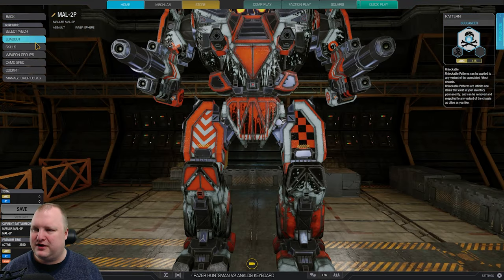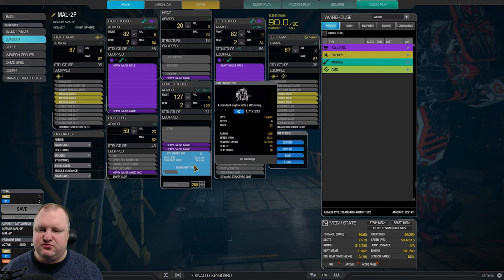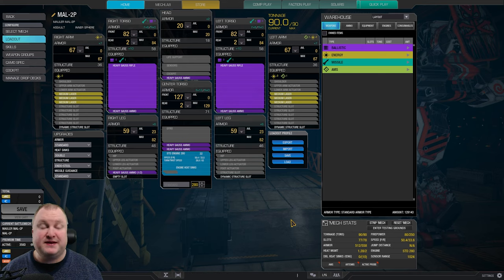Let's have a look at the loadout of this Mech. Standard Engine 280 is our basis, giving us 50.4 kph speed. We have a total of six medium lasers and, to complement it, double heavy gauss rifles with five and a half tons of ammo.